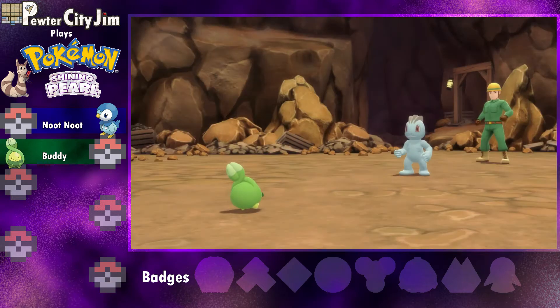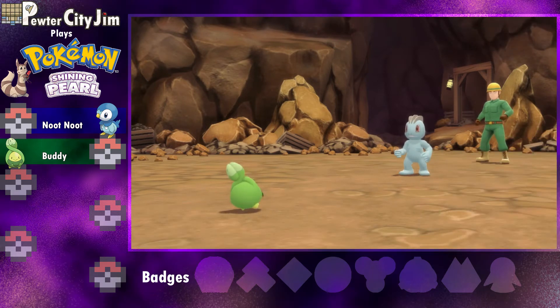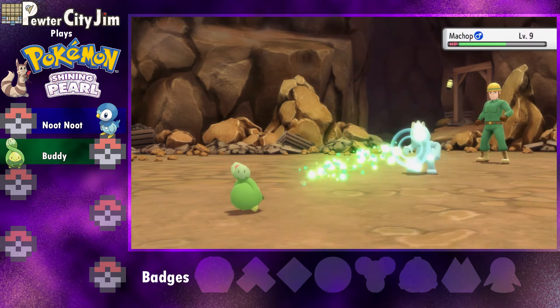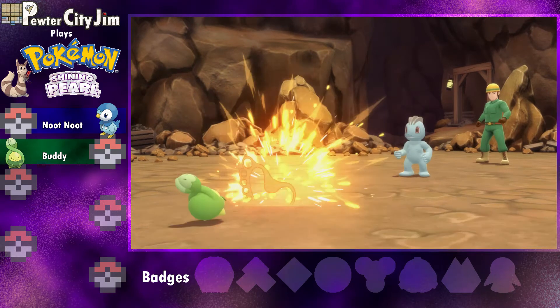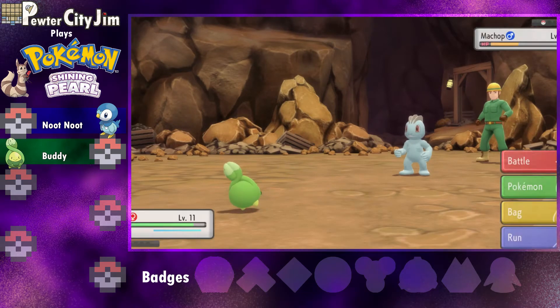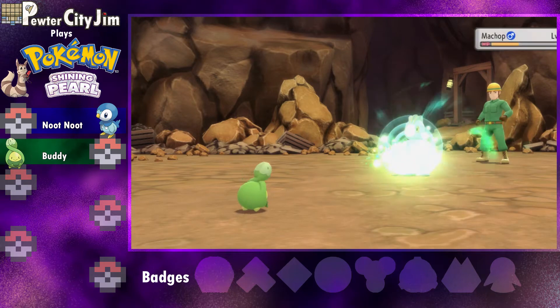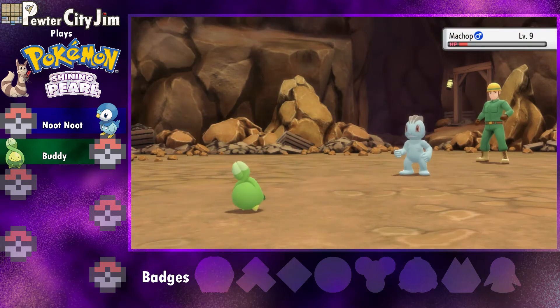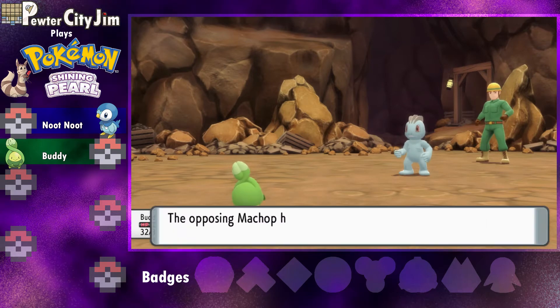Wow, this guy's just using Leer over and over again. So is it just me, or is the AI in this game just super gentle? Like, I don't feel like they're battling to their fullest potential. Wow — for having two Leers, that's a lot less than I was expecting it to do.